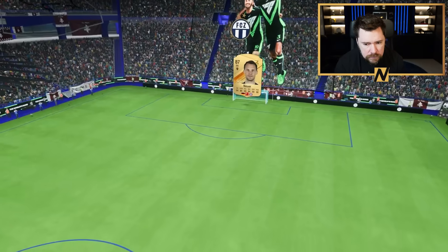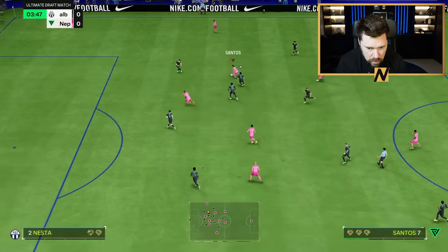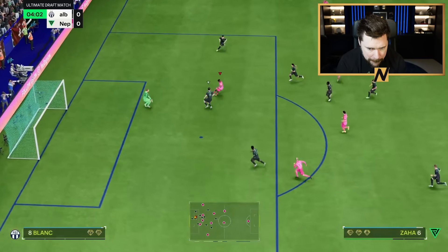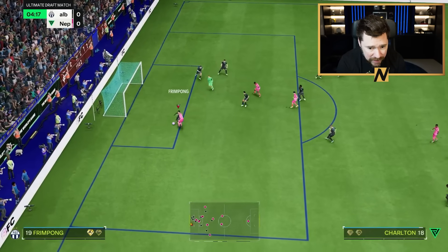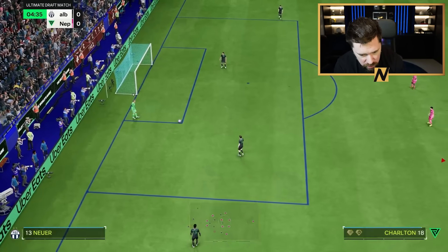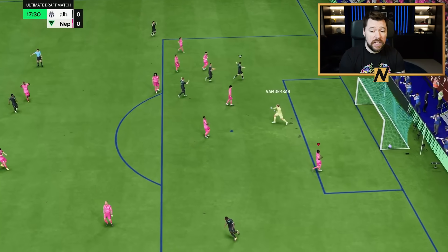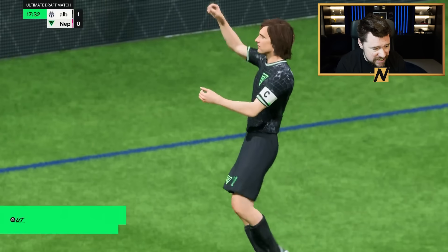Game one. Neuer, Blanc, Nesta, Frimpong, Essien, Cruyff, Iran, Futre, Eftemiro. He bangs it — oh my days! Come on — how have I not scored that power shot? He's just finessed that straight down the middle.